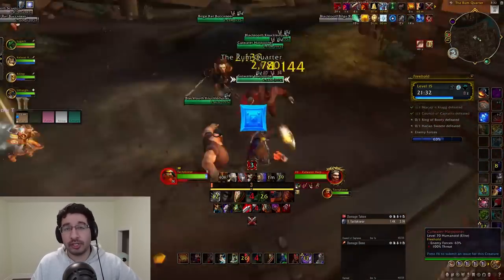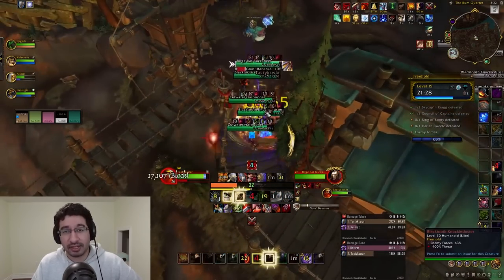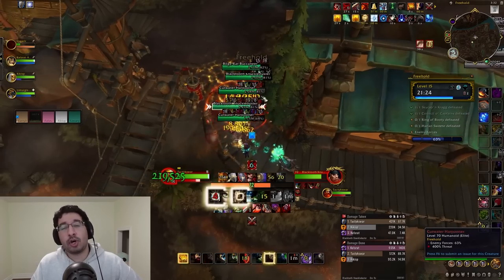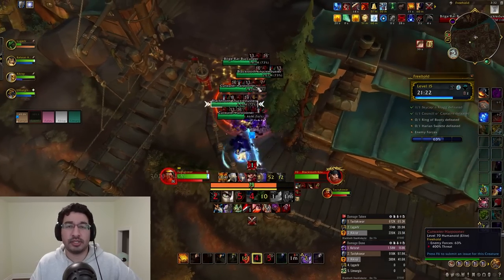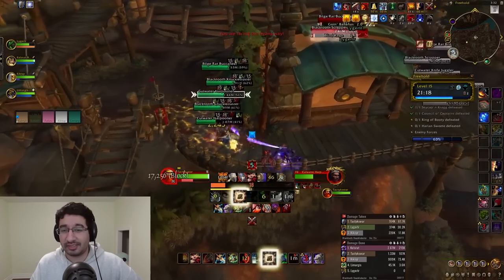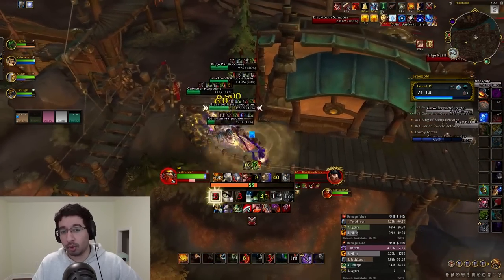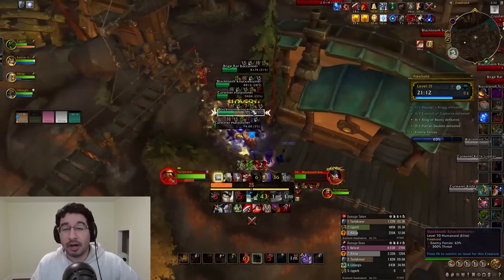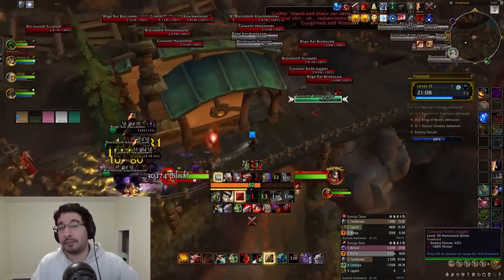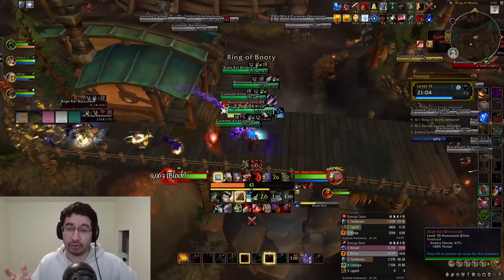Hey everyone, Tactics here, bringing you another Season 2 Mythic Plus guide, this time looking at a fan-favorite returning dungeon from Battle for Azeroth, Freehold. In this video, I'll be going over everything you need to know about the dungeon, including important abilities to interrupt, things you'll want to stop with CCs, changes to the dungeon over the course of the PTR, and much more. I'll also be including a simple pug-friendly route that you can use at the beginning of the season, and once MDT is updated, I'll drop that string down in the description below for you to import.